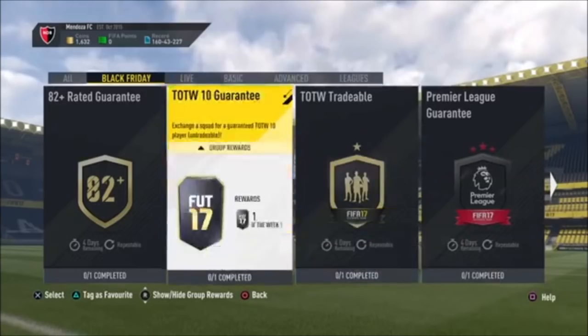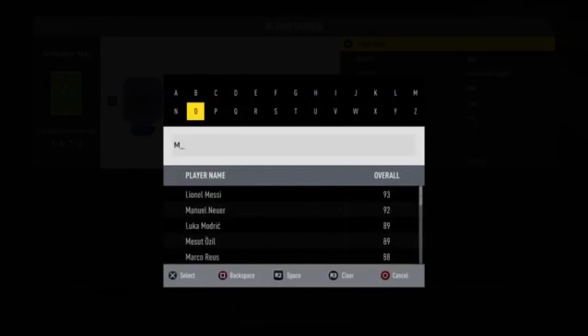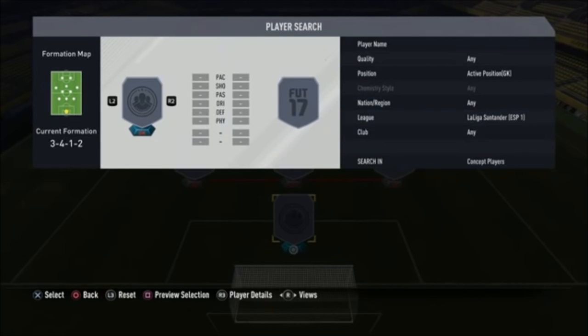I like the look of these, so let's jump into the first one — the 82-rated guarantee. I haven't looked anything up since I've just jumped straight on. The requirements are: exactly gold players, at least seven rare players, at least 30 chemistry, and a full team. My thinking straight away is going with the La Liga, since there are quite a few cheap rare players in there. There's no minimum rating, so you can go with really low-rated players.